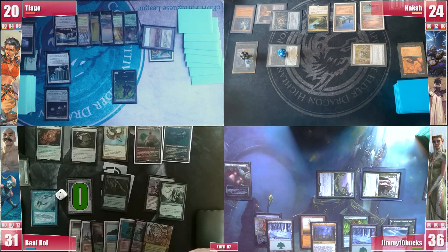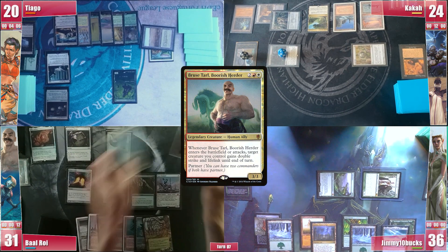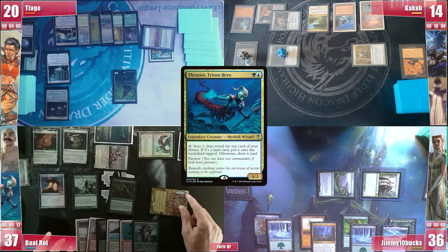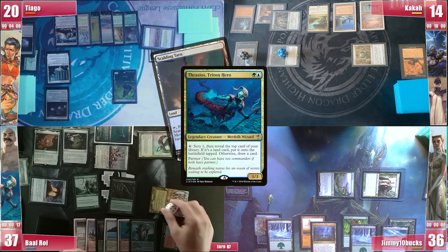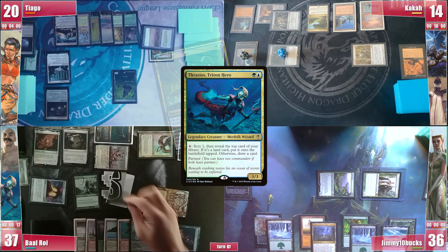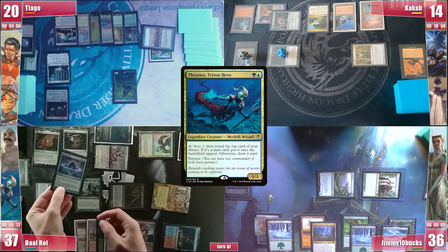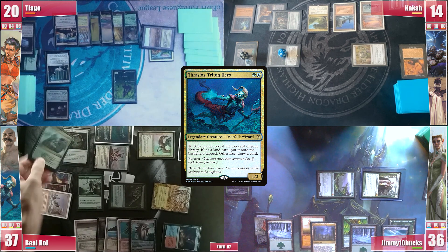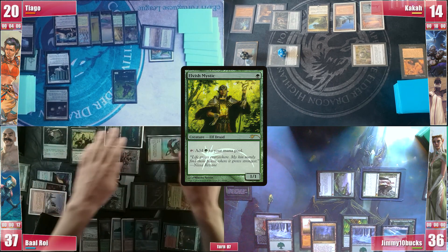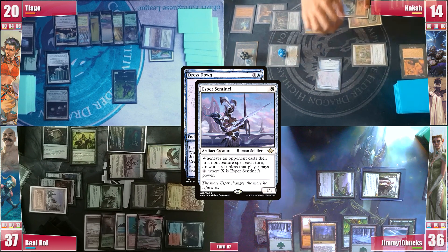He untaps and wins his Crypt roll. He lets the fish go and draws. He jumps to combat, attacking Kaka for 10 damage, targeting Bruce with its trigger. In the second main phase Baal activates Thrasios multiple times, scrying to the bottom and revealing Scalding Tarn, Neoform, Lotus Petal and Eladamri's Skull in succession. He casts an Eldrish Mystic and wants to pass, but in the end step Kaka casts a Dressdown, triggering Sentinel and he eventually pays. Baal responds with a Force of Will, hoping to maintain the effect of the Aven Mindcensor. He pitches a Neoform to it.